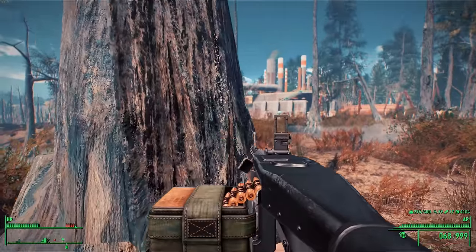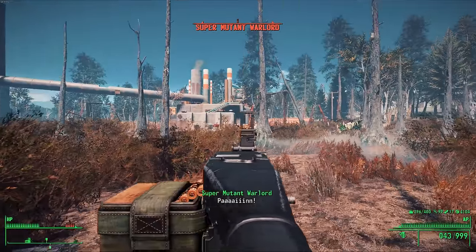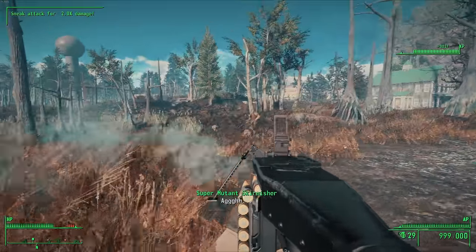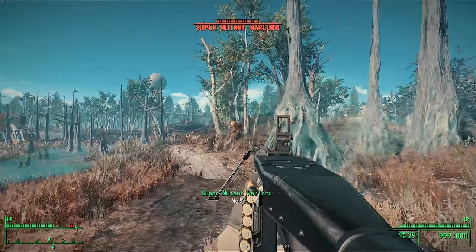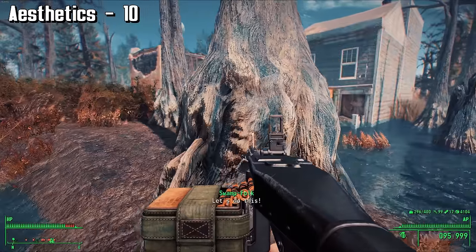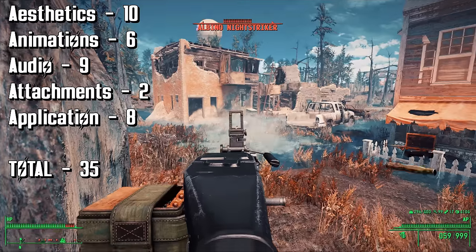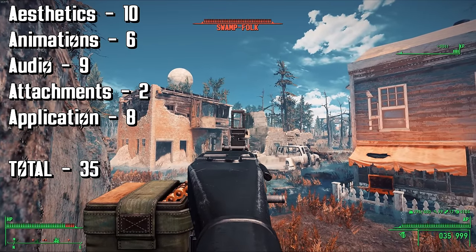When it comes to application, the M60 was implemented in a unique way. You'll be able to find the 3 variants in set locations in the commonwealth, so good luck hunting. Either that, or you can craft one yourself at the chem station, along with the custom linked ammunition. There aren't any leveled lists included in the main mod, but you can download a separate mod which gives the M60 proper leveled list integration. With that part included, I'll give the M60 8 bottle caps for application. In total, it's a solid score of 35. The M60 is legendary, and this mod does a good job at implementing it into Fallout 4 — it most definitely deserves a spot in the top 5 machine gun mods of all time.